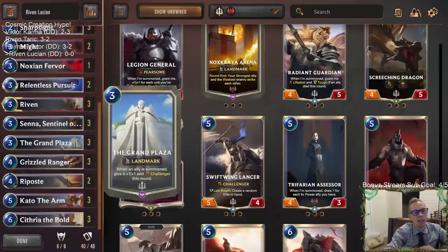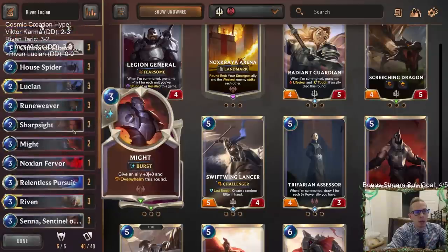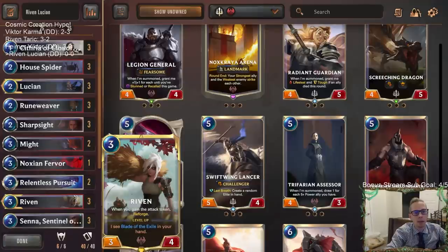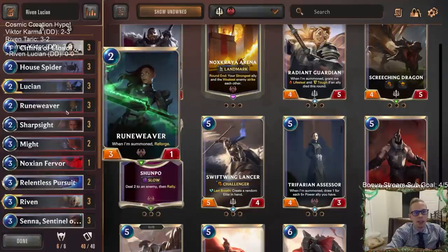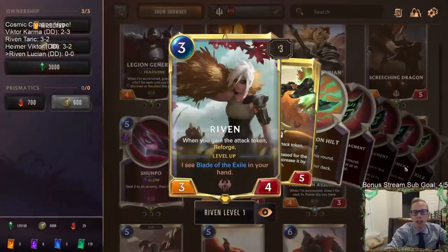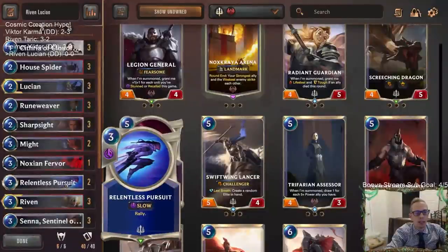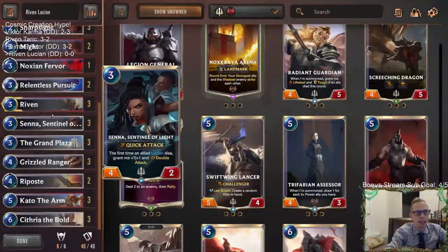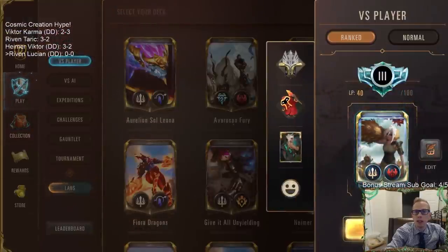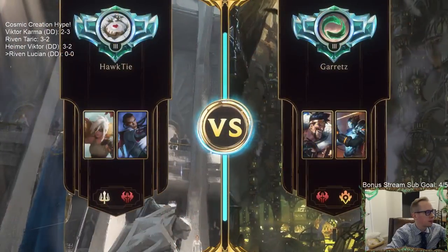Katarina and Grand Plaza were incredible together when we played yesterday — they're probably the best version, maybe playing Katarina instead of Riven. But we're trying Riven here right away with this new set, trying out the new card. We're going to try Rune Weaver and Riven and see how they go with reforging, getting Overwhelm with Blade of the Exile, Quick Attack, and Relentless Pursuit for some extra attacks. Let's give it a try — Riven Lucian, going to play five games in ranked.